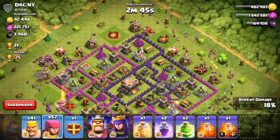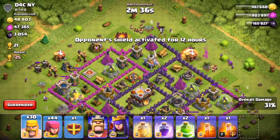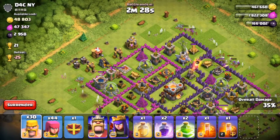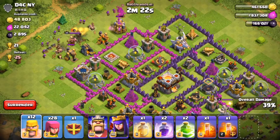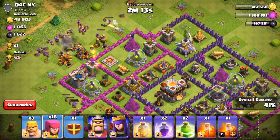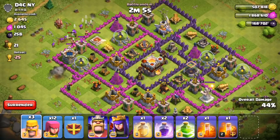Now let's start coming in from the top right side. There is actually an eagle in this base but it is dead, so that's nice — love seeing dead eagles, makes my life as a farmer a lot easier. We're at 33% right now, looking good on the 50. Just gotta grab these last couple of collectors and the dark elixir, then drop our Archer Queen — we should easily get that 50 percent.